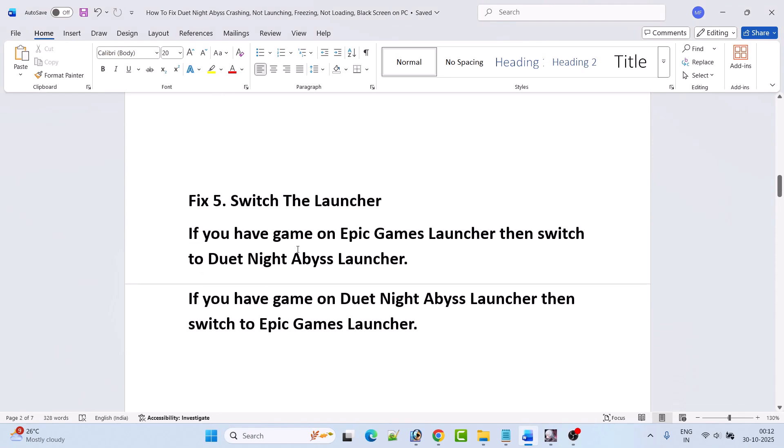Fix 5 is to switch the launcher. If you have the game on the Epic Games launcher, switch to the Duet Night Abyss launcher and download the game. If you have the game on the Duet Night Abyss launcher, switch to Epic Games launcher, open it, download the Duet Night Abyss game, and then you can play.